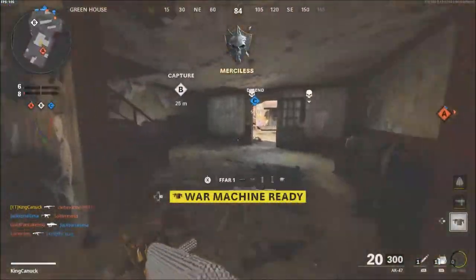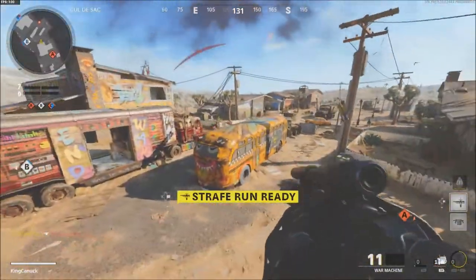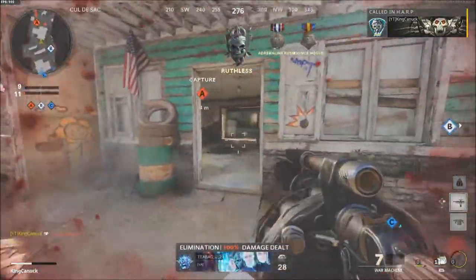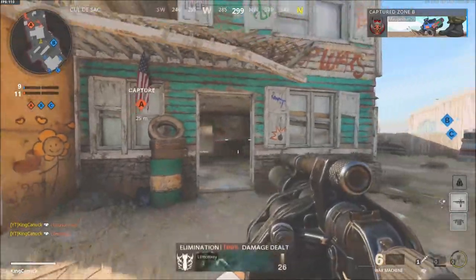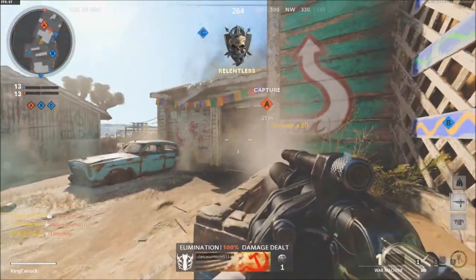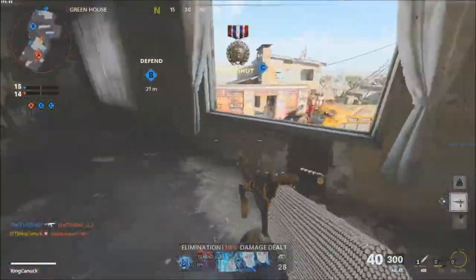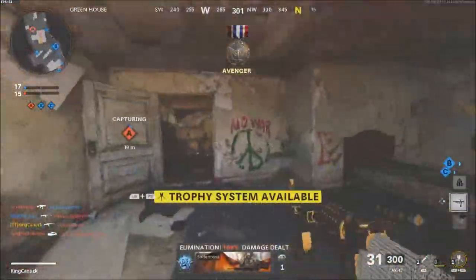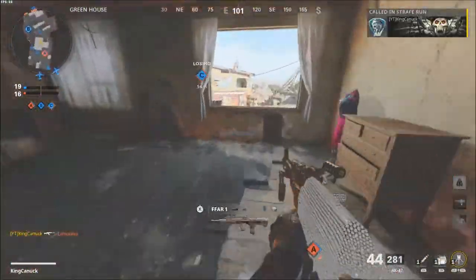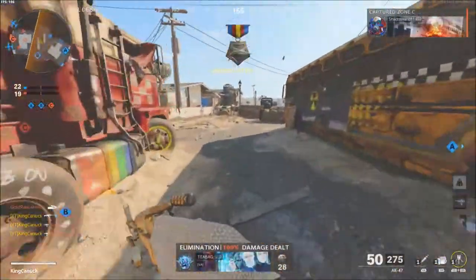I thought there'd be a bit more kick considering I have the Task Force barrel on here. How are we losing C? I'm not in a great spot here, taking control. Oh, he's below — they're all below too. I thought they were above. Okay, let's call in the strafe run. Yeah, there's the kick — at farther range it has a bit of a kick.